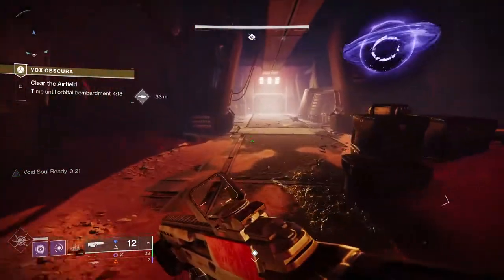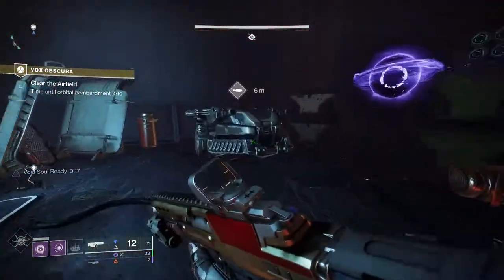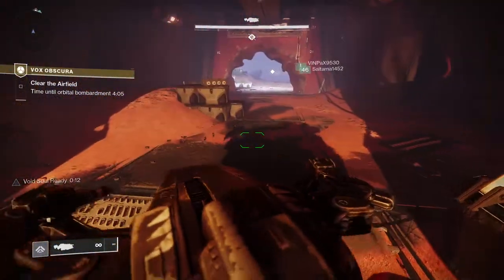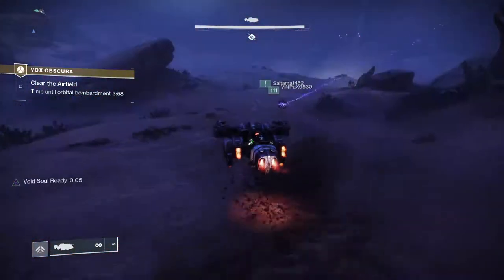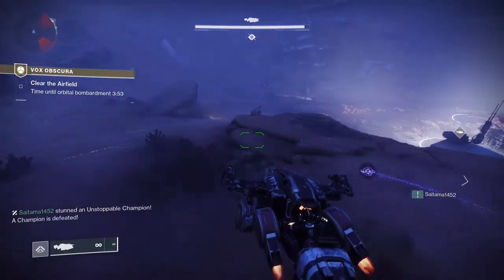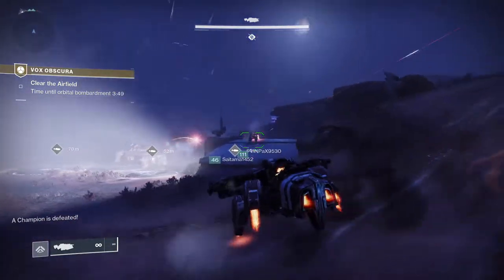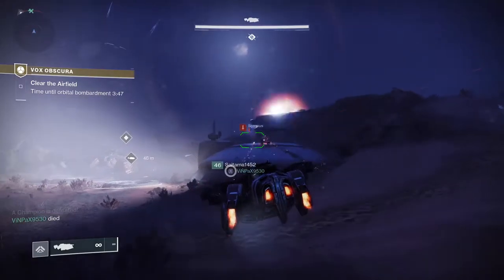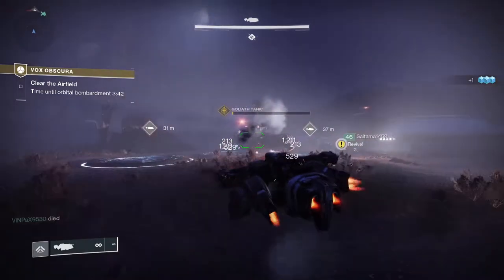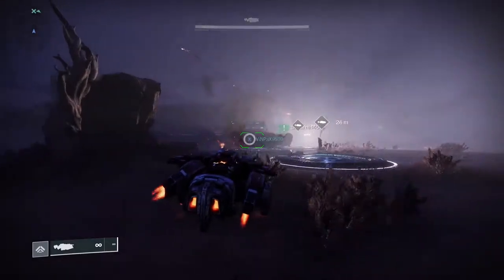Once you've got the Kill the Messenger quest, select the node on the Throne World. This is a 1550 activity so you'll want to be as close as possible in power level to damage enemies and not die. It is possible to go in under-leveled and you can find a fireteam to go in as a team of three — that is definitely recommended because while it's possible solo, it's much easier and quicker with a team. There are also Unstoppable Champions here, so make sure you come equipped with the appropriate mods.